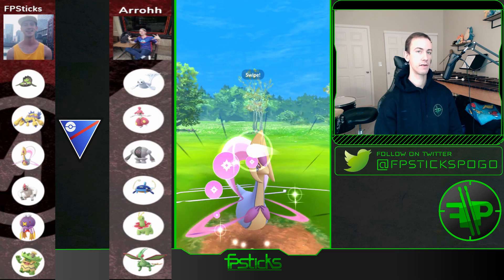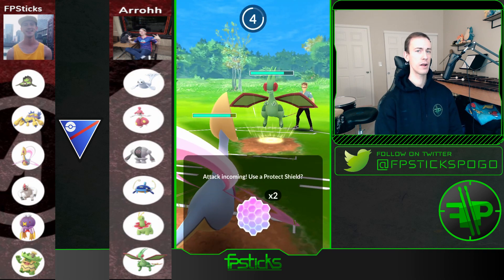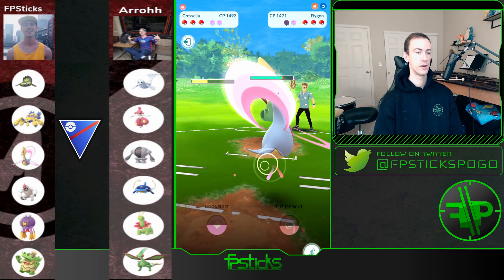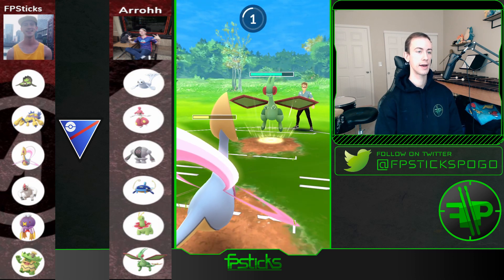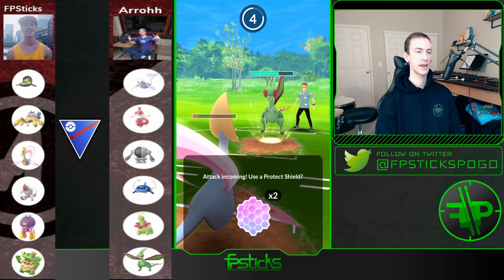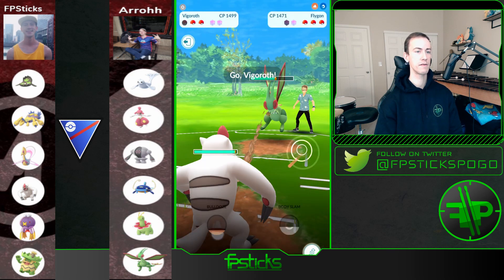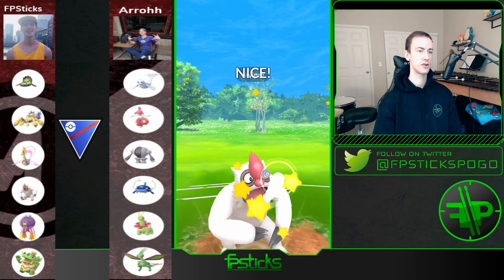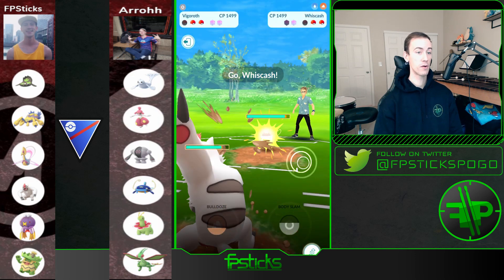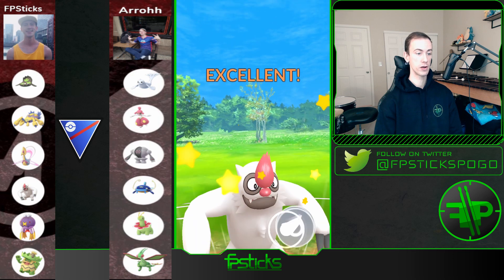Moonblast hits for super-effective because of Flygon's dragon typing — he shields that up. I don't know what his secondary move on Flygon is yet; it could be Earth Power — it's actually Earthquake, which does so much damage. I knew this next one was just a Dragon Claw so I let it go through. I'm anticipating him swapping but he's actually staying in, so I let the Dragon Claw go and sack Cresselia. I bring out Vigoroth — down goes Flygon. He also brought Whiscash in this line, two very hard checks to Galvantula, but luckily Galvantula gets to avoid both of them.